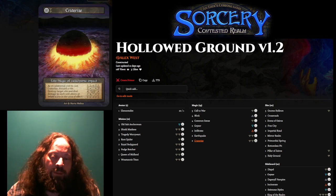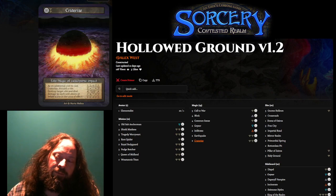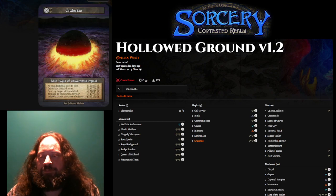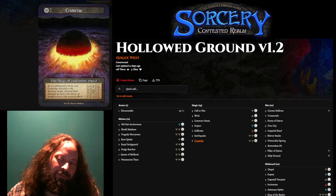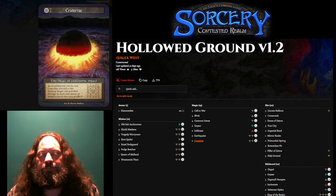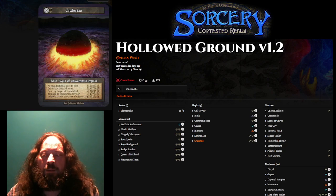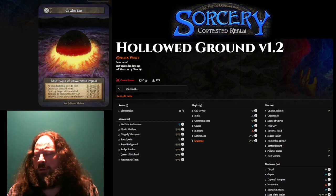Craterize is really powerful removal. Most damage area spells only hit the surface; this also hits the subsurface, so it kills opposing Root Spiders, which I care a lot about. It can be a good finisher if your opponent overcommits. Because we have Tragedy Worrywart, we can sometimes make it so all our minions are protected but the opponent's aren't — a very common play pattern is to move Tragedy Worrywart and other minions to leave the opponent with exposure.